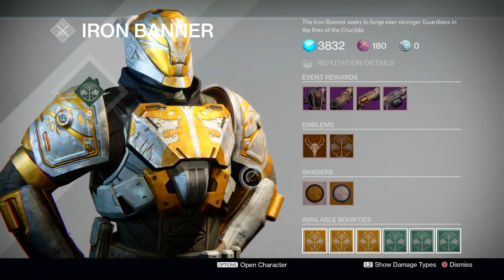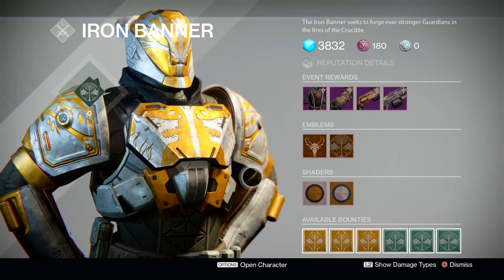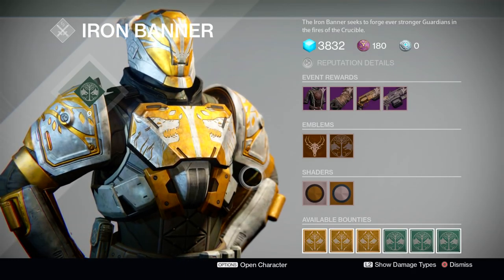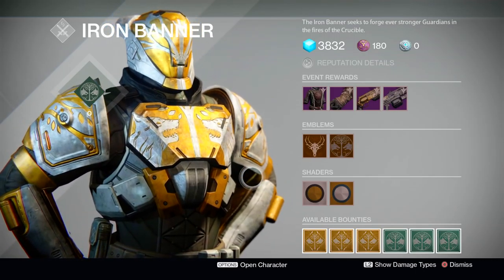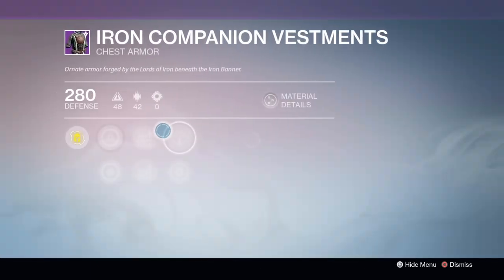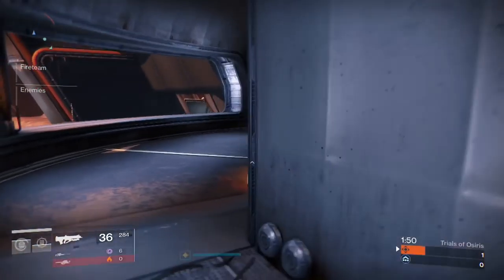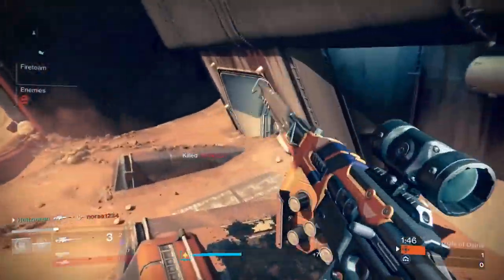And with that, I wish you Guardians luck in the Iron Banner. Also, according to the weekly update from Bungie, the drop rate for weapons has been increased across the board. You should start seeing drops once you hit rank two, and additionally, when you hit ranks three and five, you should receive a faction package from Lord Saladin himself that can contain Iron Banner gear. There's plenty of ways to get your loot this time around, so I hope you Guardians get your hands on it. As always, I am the Black Link. You guys stay frosty. This has been Patrick Casey with Planet Destiny, your guide to the Destiny Universe.